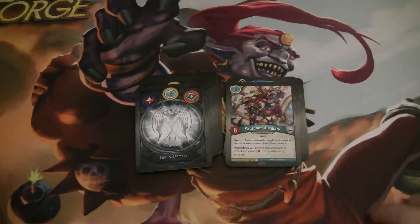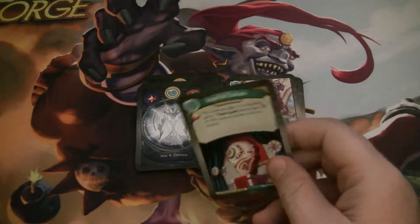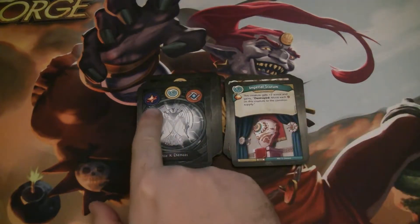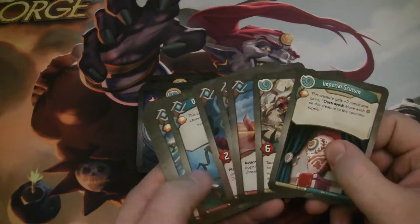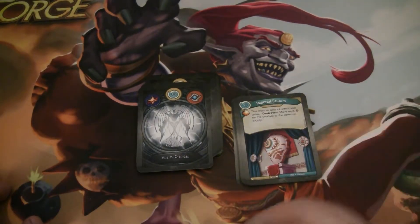On to Saurians. Brutadon Auxiliary is a six-power beast with Taunt and Hazardous 2 — just a really solid way to protect stuff. Imperial Scutum is an upgrade with a bonus Amber that gives a creature plus two armor, and destroyed: move each Amber on this creature to the common supply. Obviously that doesn't trigger if the creature leaves the board some other way, but this is a great way to turn a capture into Amber burn, essentially.